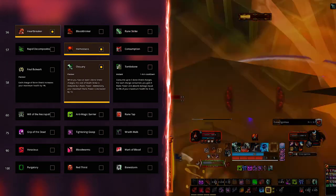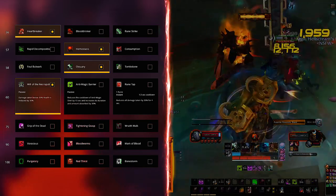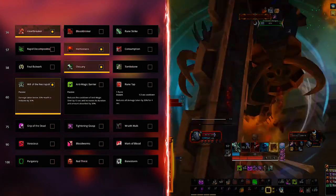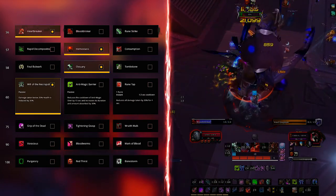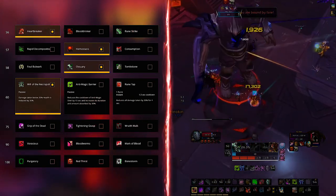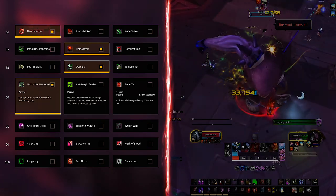Moving down we have Will of the Necropolis, the de facto option for raids and dungeons alike. This makes you take 30% less damage while below 30% health — something we'd like more healers to know about. That just means you have more time to heal yourself up through Death Strikes or your healers' abilities. Don't panic when you dip low and waste cooldowns. Any damage that occurs when you are below 30% HP will be mitigated — even damage from a single bigger hit that would strike you while above 30% will deal normal damage until it reaches the Will of the Necropolis threshold, after which the rest is reduced by 30%.